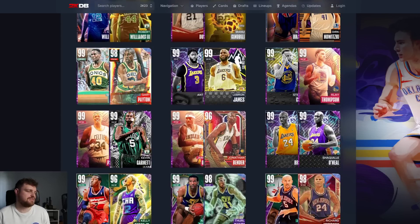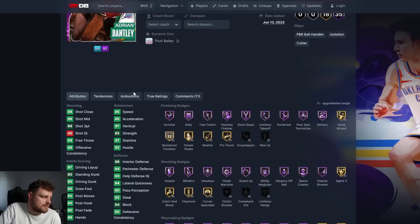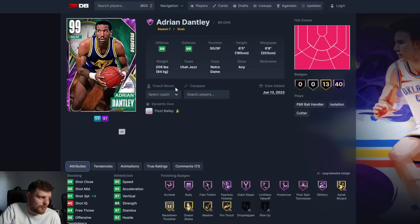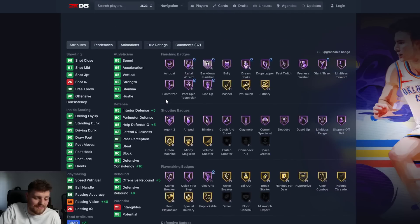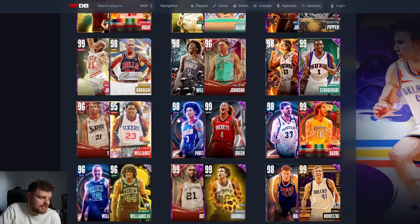Are any of these duos even interesting? Thurl and Dantley - Dantley's sick. Thurl and Dantley might be that duo. Dantley up to 40 halves and Thurl goes up to 35. Thurl's already good but they made Dantley a beast - Dantley could be really good.